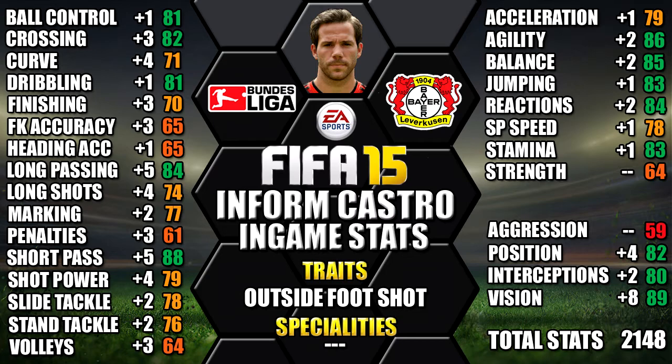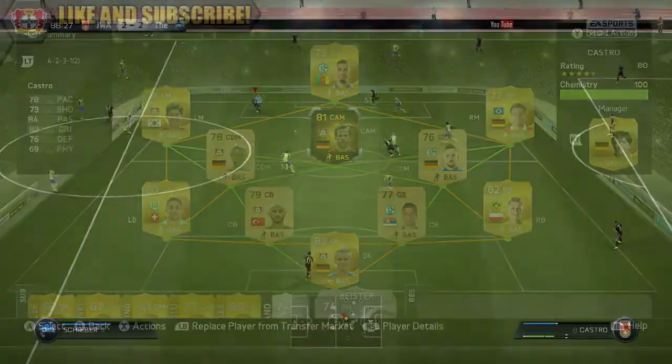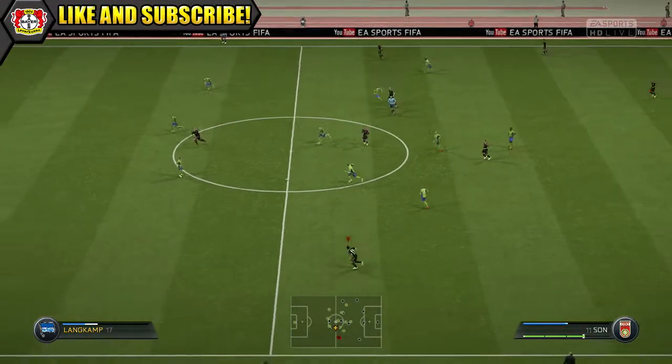You can always pause the video if you want a close look at any of these stats. This is the team we were using Informed Castro in — just a basic 4-2-3-1 Bundesliga team with Castro in the middle. So now on to the gameplay so you can see how he was performing.